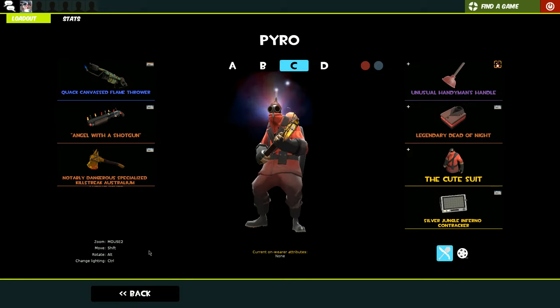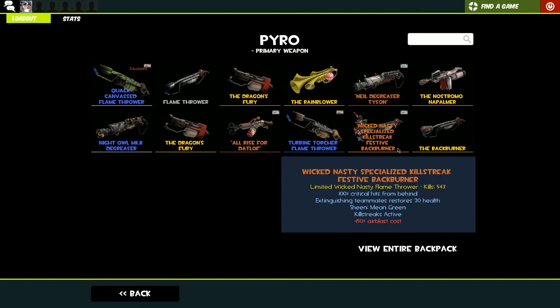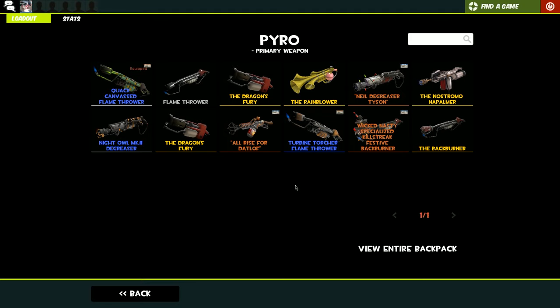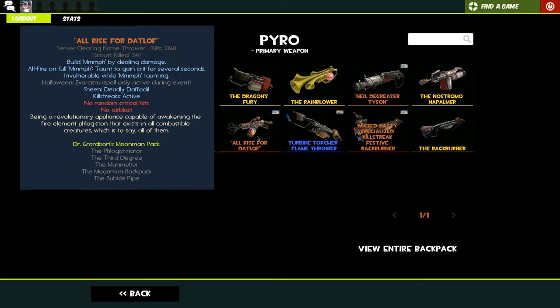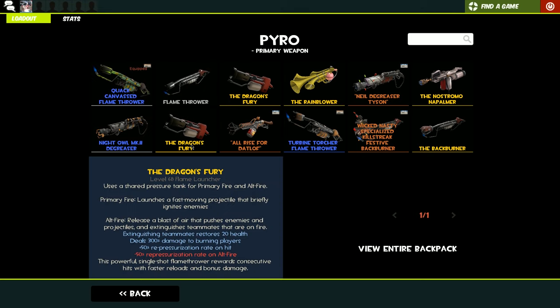So you want to pick your kit depending on what you want to do. If you want to be an ambush class — like the Pyro should be — you probably want to go with the Backburner if you're going to be behind enemies a lot. However, if you want to just go in and cause a lot of damage, the Flamethrower is very good for that as you build crits by damaging players and when you have the bar full and right-click, you get crits for about 5 seconds. If you want to do a lot of damage, the Dragon's Fury is your best bet.